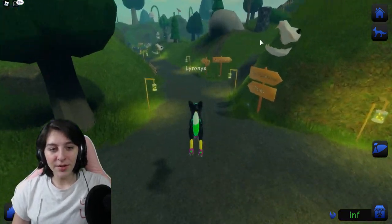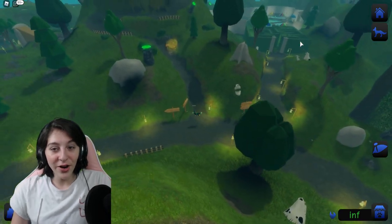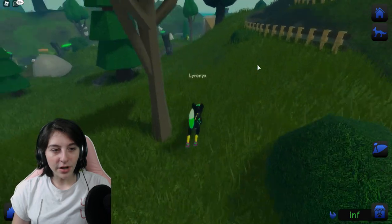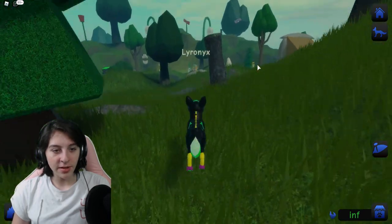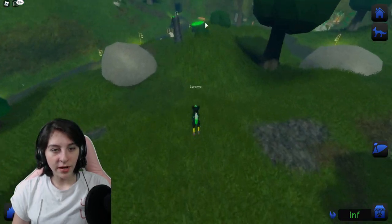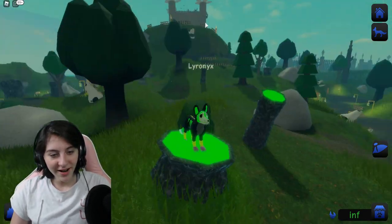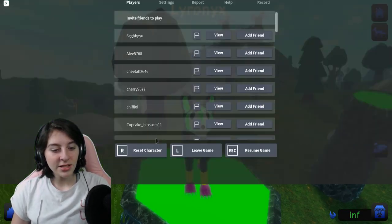There's a bunch of skulls sticking out of the ground, and these I think are stomps - pillars with green goo in them. This one over here looks like a cauldron because it's short and stumpy. Alright, let's reset.